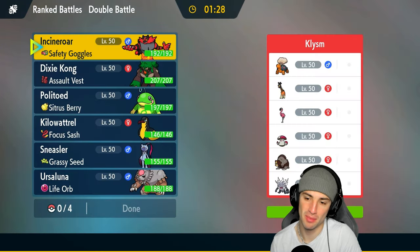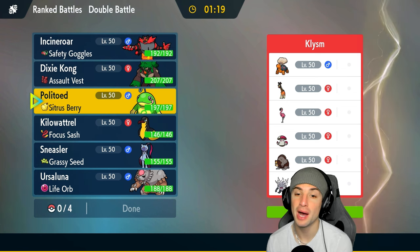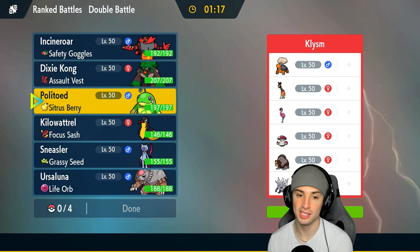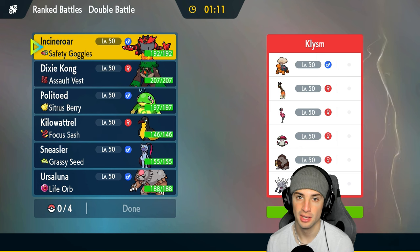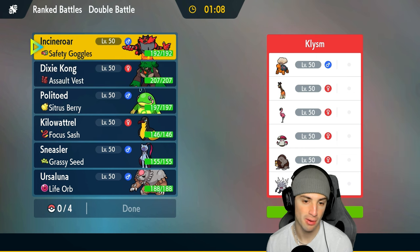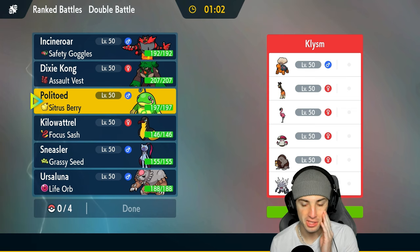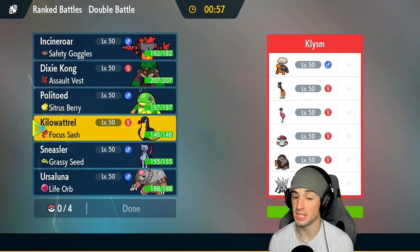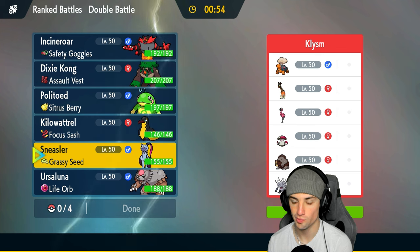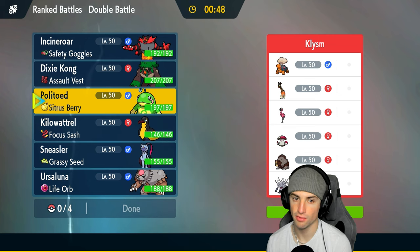Oh this one's going to be tough — Costar Flamigo, probably Bulk Up Annihilape. That's something we might have to bring Politoed in for because Politoed can just Haze all the stat changes away. What's called was trying to set up Malamar early game with Superpower and we just Hazed it away. I think they're going to lead Annihilape and try to get Costar Flamigo going. I could lead Rillaboom and Sneasler which isn't too shabby. Politoed is an absolute must to bring here, maybe late game.